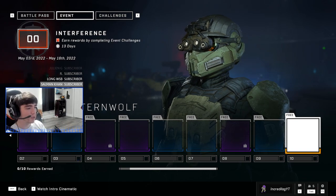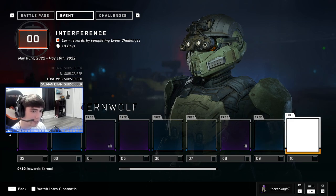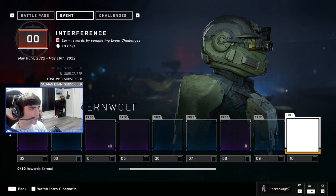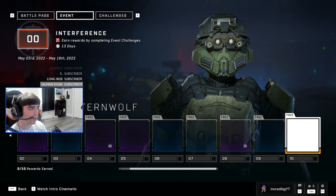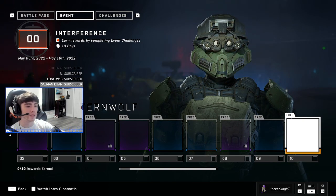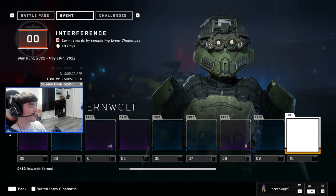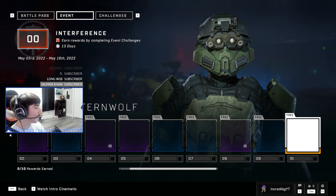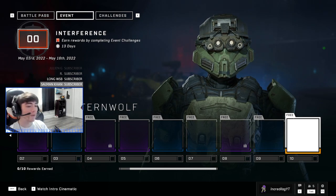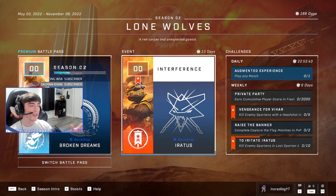Finally, the TAS Slash Pattern Wolf legendary helmet attachment — I believe it's for the Rakshasa armor core helmets, but it might actually be for every helmet in the game. Normally with event battle passes, helmet attachments are for every single core. And that's it — that's the entire Halo Infinite Season 2 Interference event battle pass!